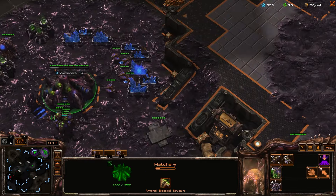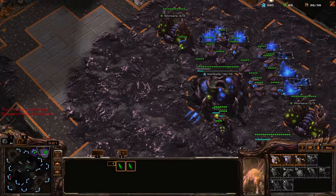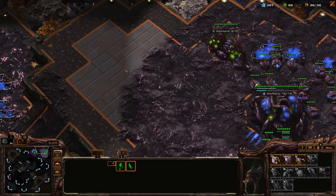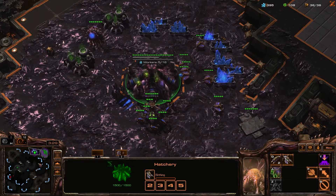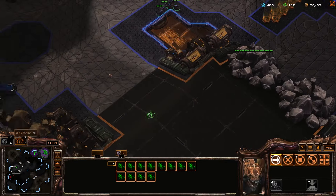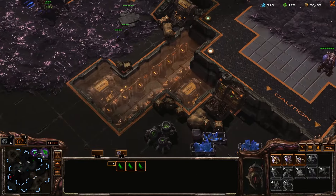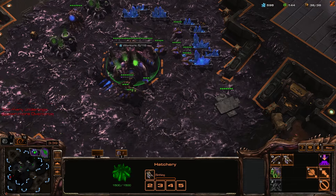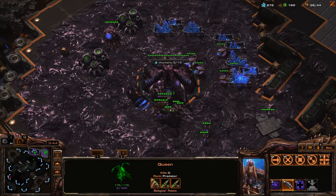Get two onto there. Get both of my injects going. This can build another queen. Did I not build that overlord? I'm confused. So I ended up supply blocked at literally the exact time that I thought I was going to be able to avoid... Oh, no, it's because I lost this one. So I did build it, but I just really... I messed up. That's the issue.